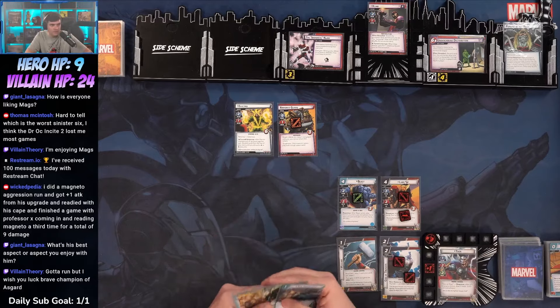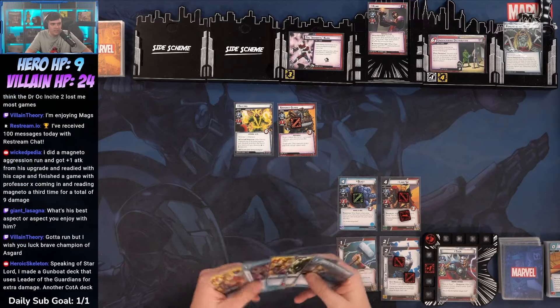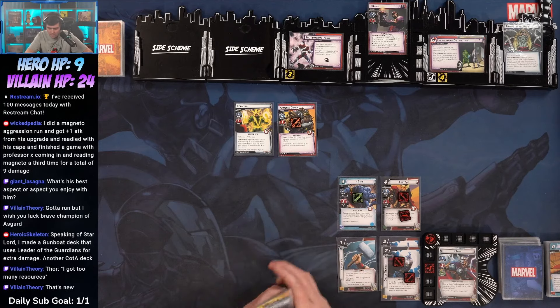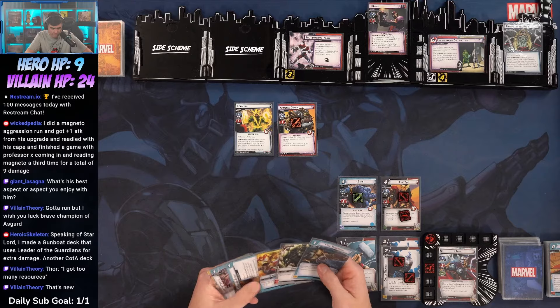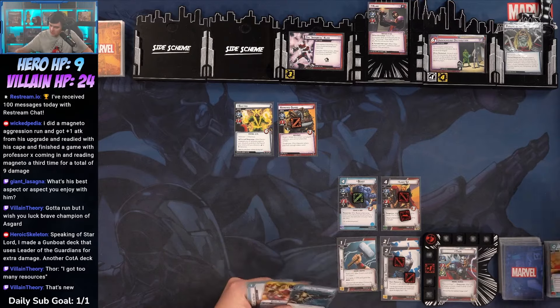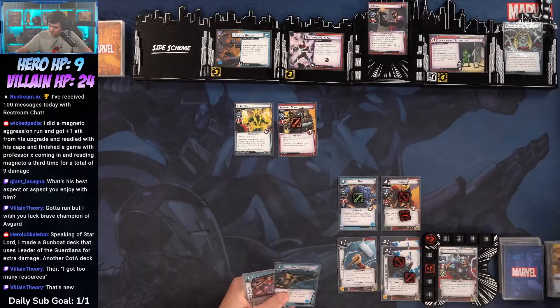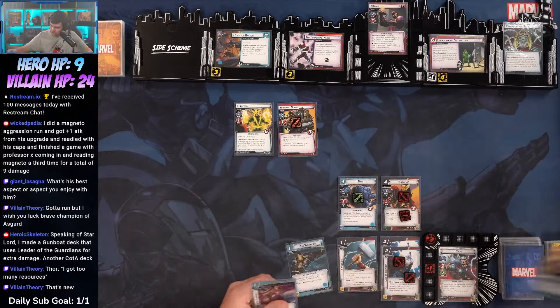We got God of Thunder to play Mjolnir. Strength — we'll play Call for Backup. Band Together, we'll play Triscalion. Band Together, we'll play Clarity of Purpose. Beast will thwart two. Thor — I've got too many resources, that's new. We are at nine, we have some blockers.